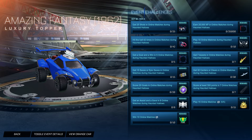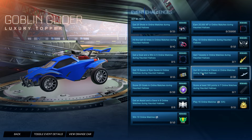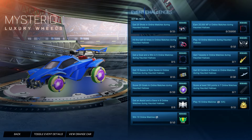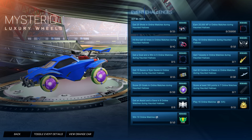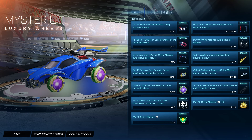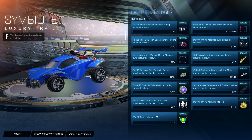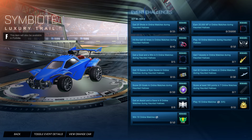Get 15 saves or epic saves in online matches and you get the Amazing Fantasy 1962 comic book topper, which I think is pretty cool. Get 30 centers or clears in online matches and you get the Goblin Glider — pretty cool. The Mysterio Wheels are animated, not as much as I would like, but I do think this one is pretty cool. I liked Mysterio from Spider-Man: Far From Home; great CGI and stuff like that. This one could have been a little bit better, but hey it's free. Score at least 300 points in seven online matches and you get the Symbiote Trail, which is probably one of the best free items. Look at this trail — that looks sick. This one is also available in Fortnite.